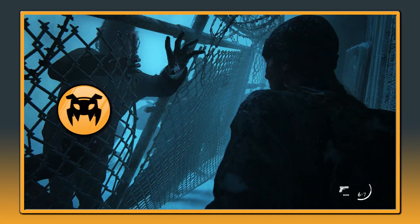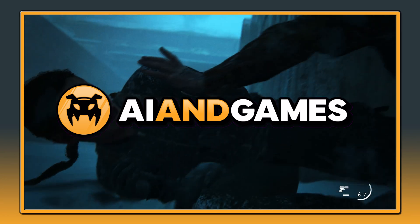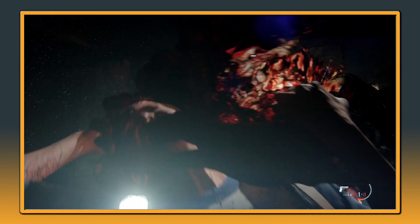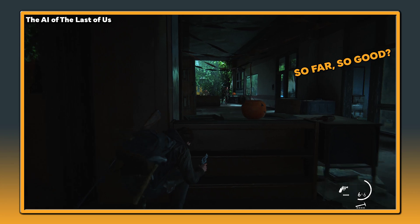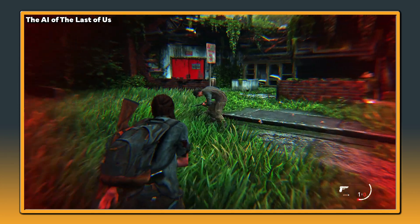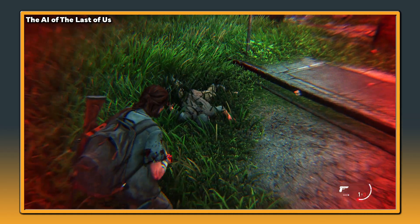Hello and welcome to this episode of AI and Games. Today we'll be exploring the artificial intelligence behind one of the most critically acclaimed games of the last decade, The Last of Us Part 2. The AI in The Last of Us uses a combination of scripted events and behaviour-based AI systems. The enemies and allies in the game have different sets of behaviours and decision making rules that determine how they react to the player and the environment.